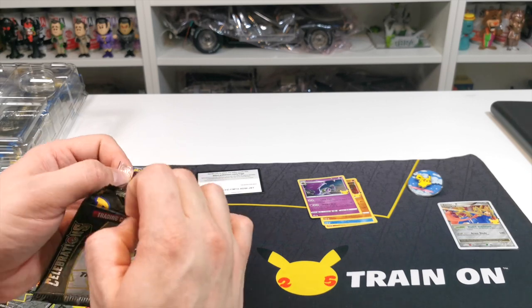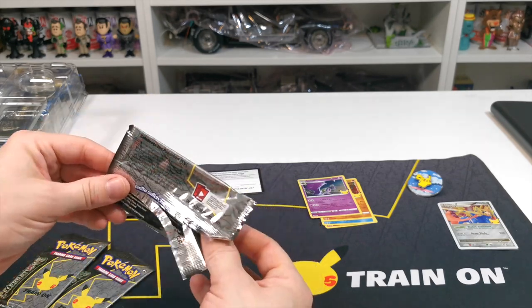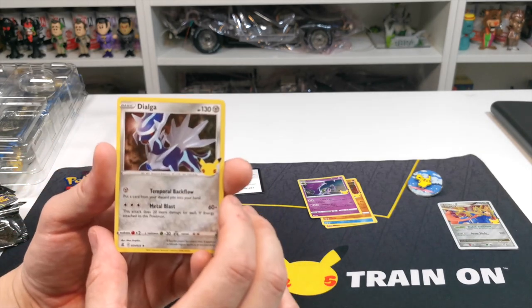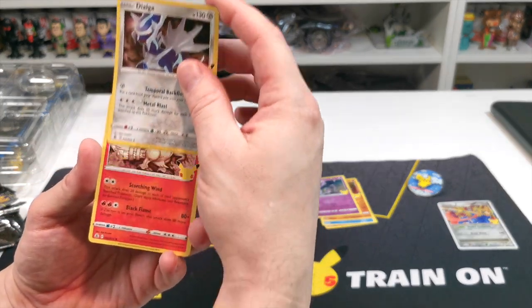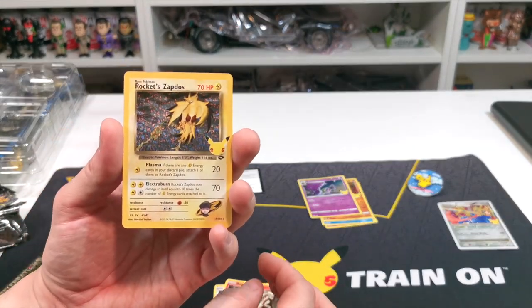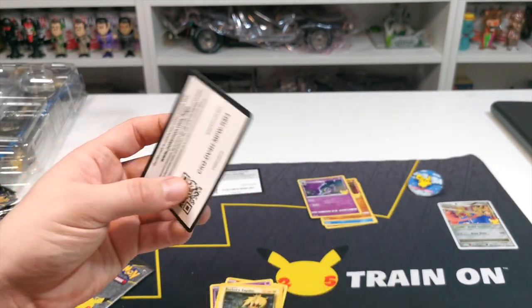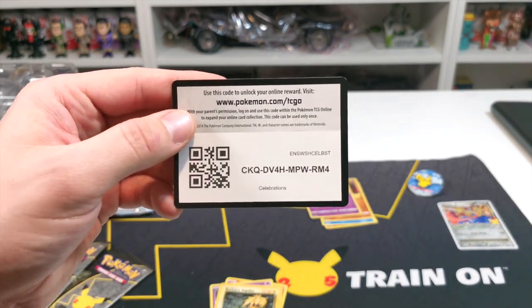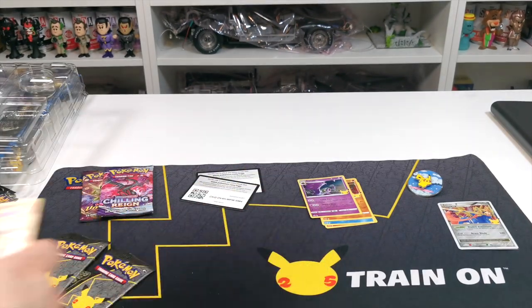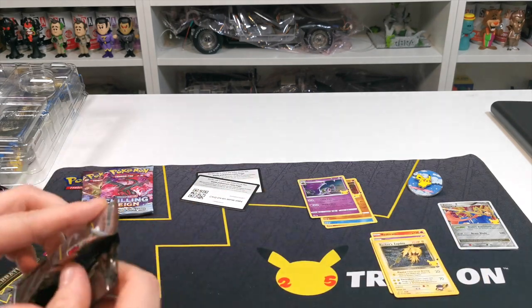Let's see what we have here — we could be collecting these for a while guys. We have Dialga, Reshiram, Rocket Zapdos — that's a decent card — and Mew. I'd say Rocket Zapdos is the best one out of there. There is the code card just for you, pause it and take that code. That's two packs in and we already have Rocket Zapdos, that's pretty cool.